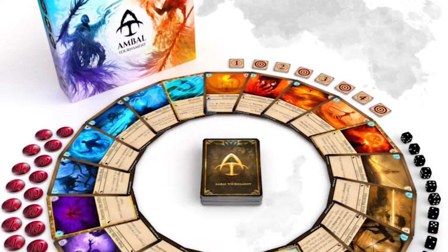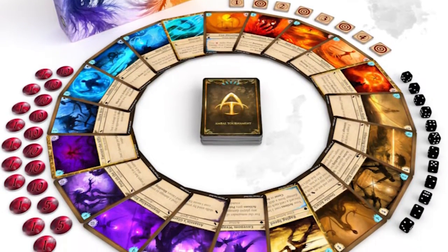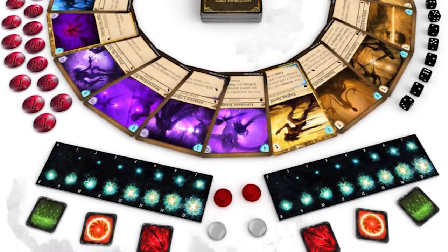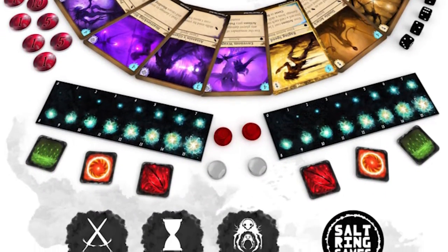It comes with a pre-setup pre-con deck, or you can simply make your own 20-card deck with one alt and one of each named card, and simply get into the battle.